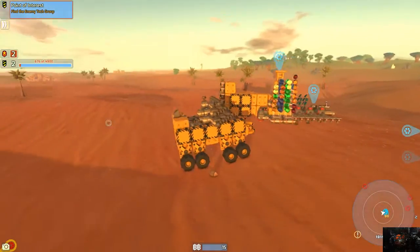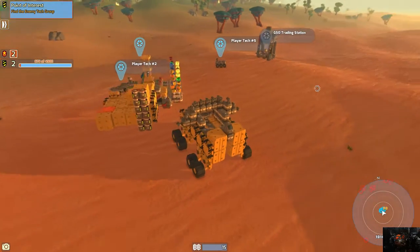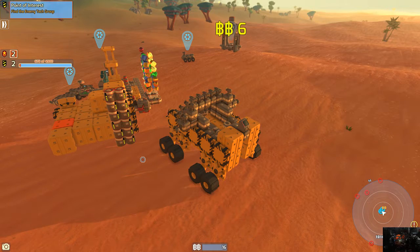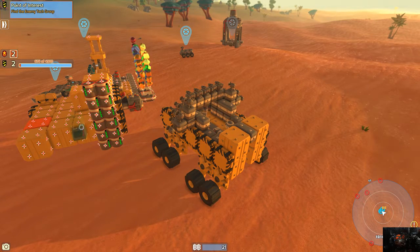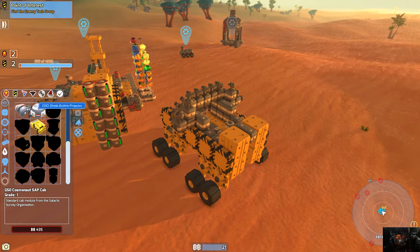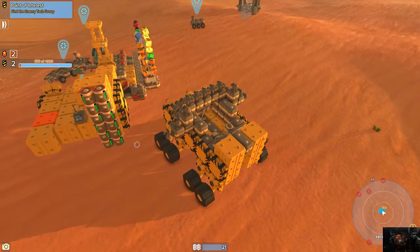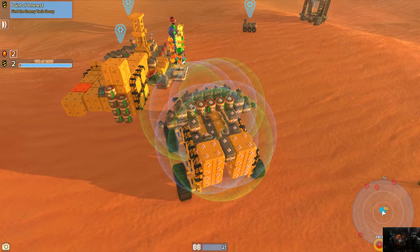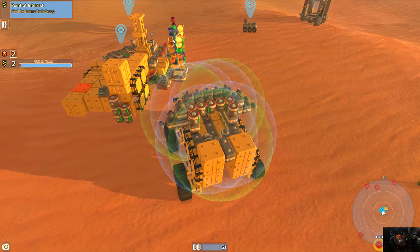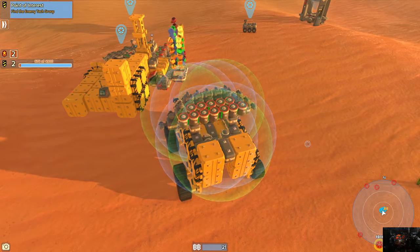We're actually going to go to the point of interest, which is right there — which is obviously a bad guy — once my batteries are all charged. This thing is making me wish I had the ability to buy the wireless charger. It's GeoCorp only. Once you get the ability to get this thing, you put a couple of them around your base with some repair modules and storage batteries, and you basically just charge yourself up as you drive through the base. It's actually something we will be building in the future.